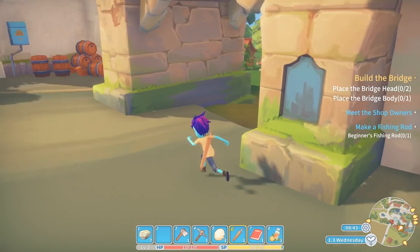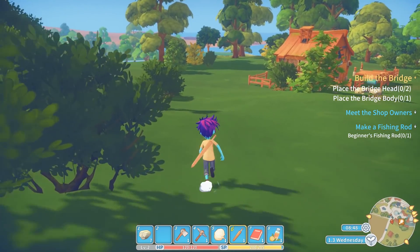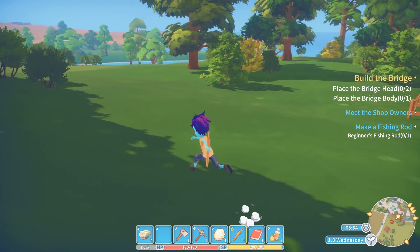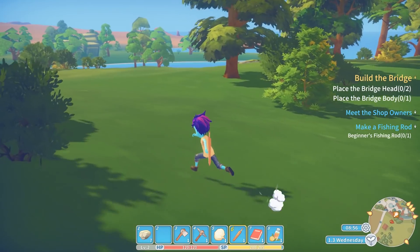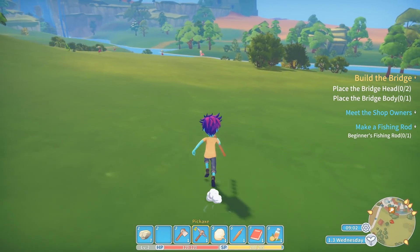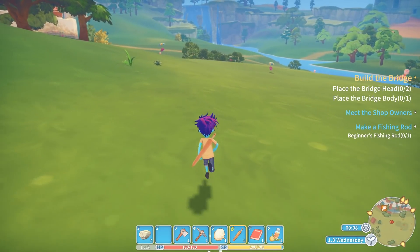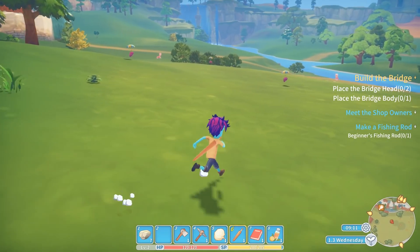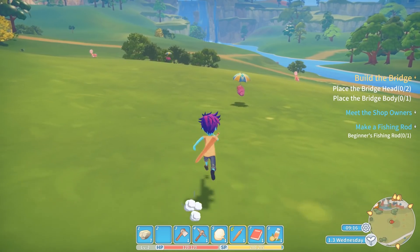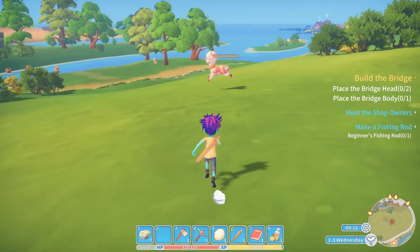I could just make random garbage. Like, I know pickaxes sell for 17 each, so I could just run around gathering sticks. Or let's go murder some random creatures — whatever the heck these are. What is this thing? Is it a caterpillar? Oh my god, it's a sea urchin. Okay, maybe I shouldn't mess with that.